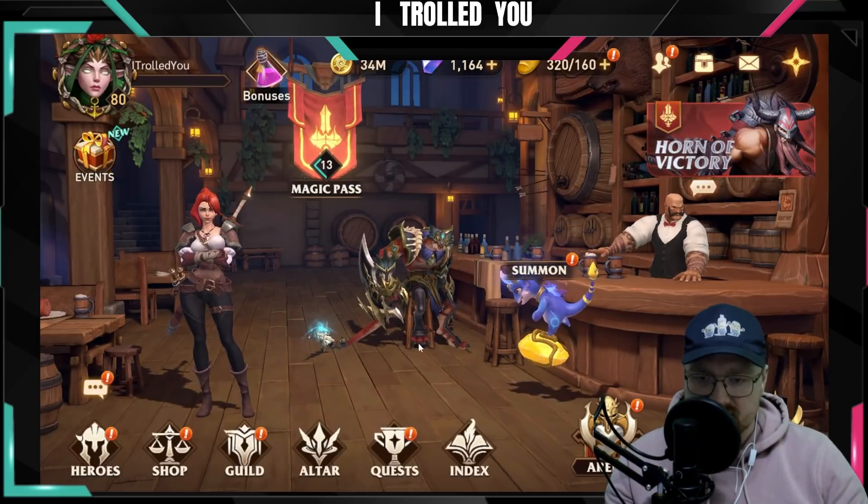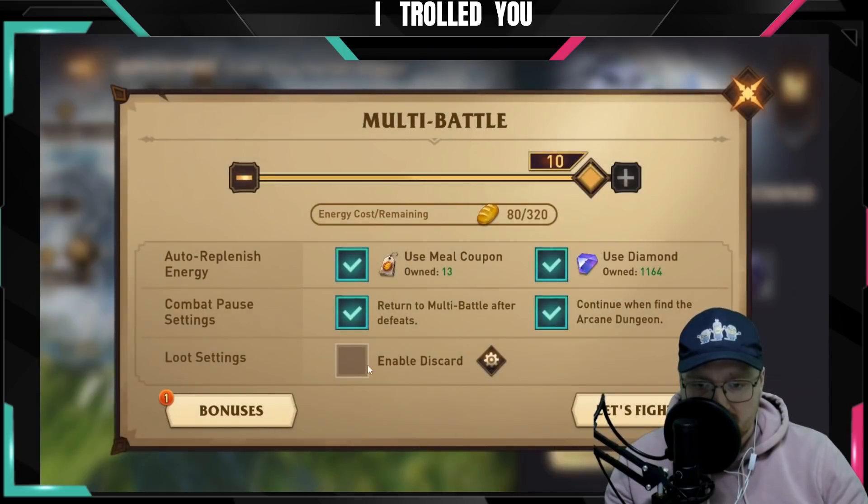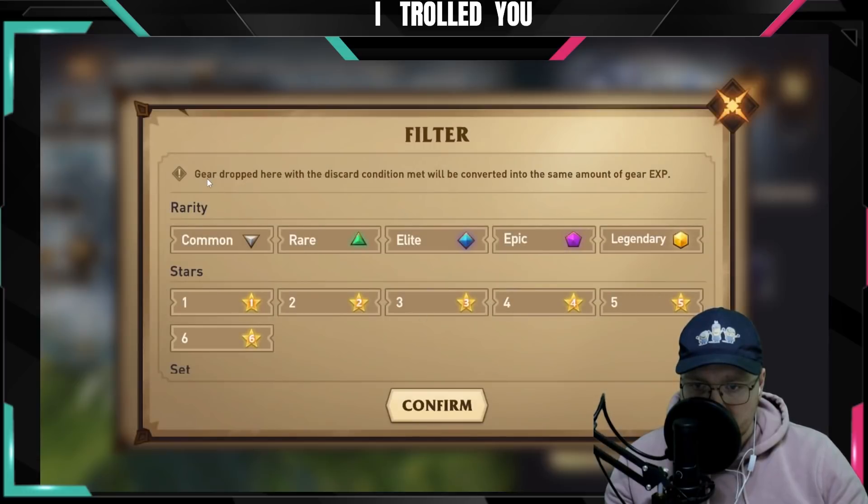Maybe it's only in the adventure mode? Multi-battle — how does this work? Gear dropped here with the discard condition met will be converted into the same amount of gear XP.